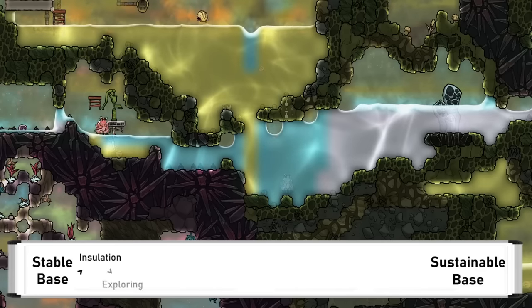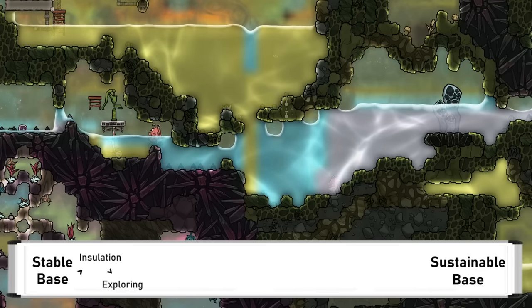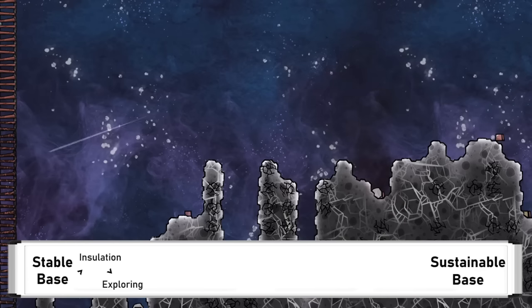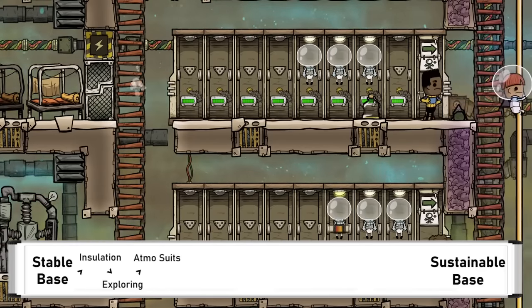Exploration becomes very important to get out on the map to find key resources, such as gold amalgam, thimble reeds, and oil, as well as access to space. Collecting some reed fibre also lets you make atmosuits, which will help make exploring even easier.